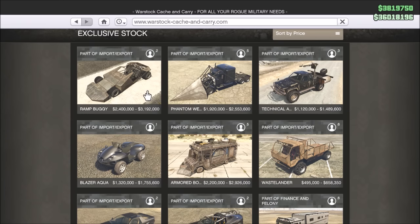If you look at this, they are expensive as shit. You got the small ramp car here, it's over three million. They got a truck with a ram in the front of it — two and a half million. One and a half million for the Technical Aqua.